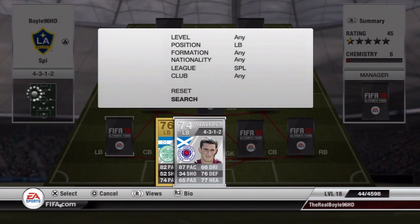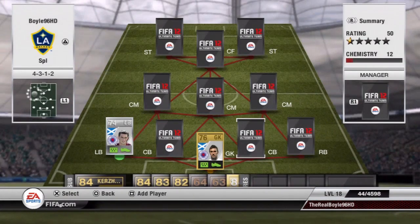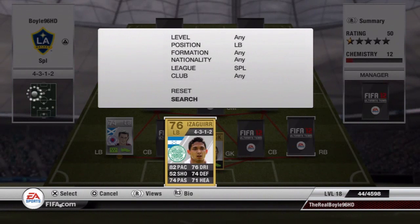Left back Lee Wallace, 87 pace, 76 defending, 77 heading. He's in there because of his 87 pace and he cost me 3k. He is a very, very good player to put in there.